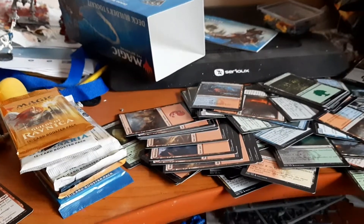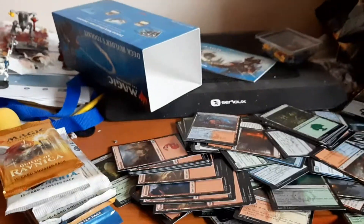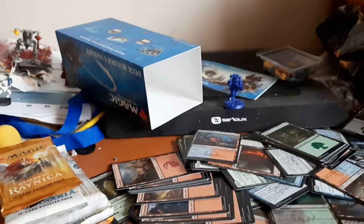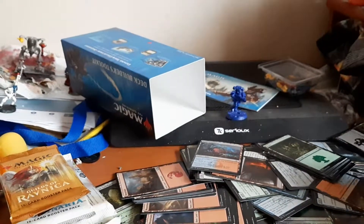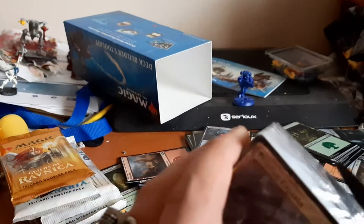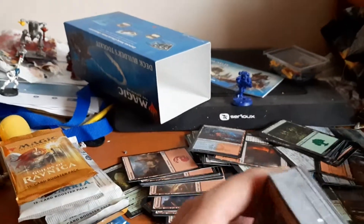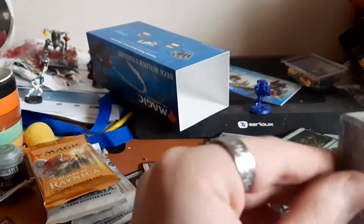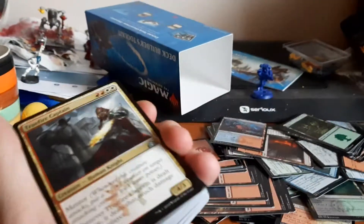I'm gonna put my Captain Gaius here — he's gonna watch over all the cards so nobody steals them. I also have the very old Elspeth, Thousand Suns somewhere around here but she kind of fell off her base and she's kind of shy about it.